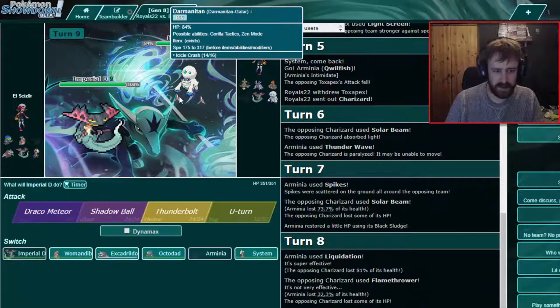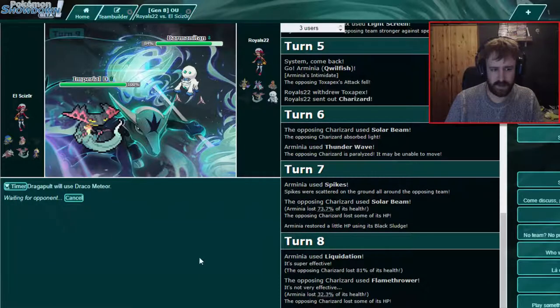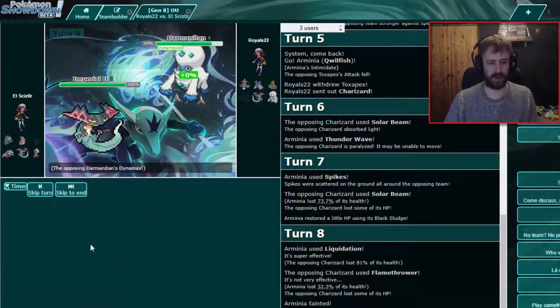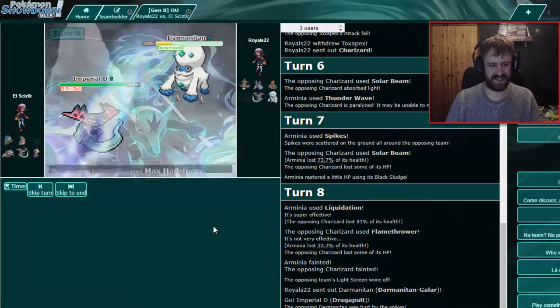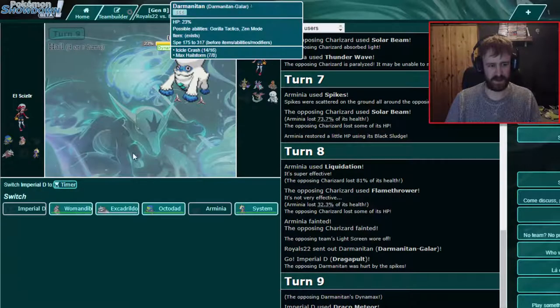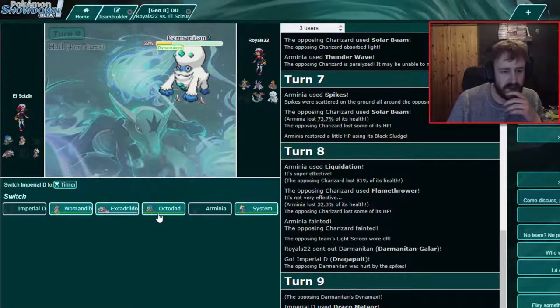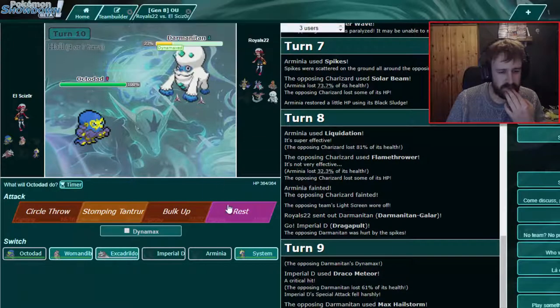We'll keep recovering slowly but surely. Trust me, this Spike is going to give us the game. Why are you not Dynamaxing this thing? He made the boat — Charizard's dead! This thing is gone as well, so now I go into Dragapult in case he goes into Darmanitan. I can Draco it — I think it should kill, although Darmanitan has a lot of HP. Too late — I already clicked it. Oh well — it can't kill now, but we definitely outspeed.